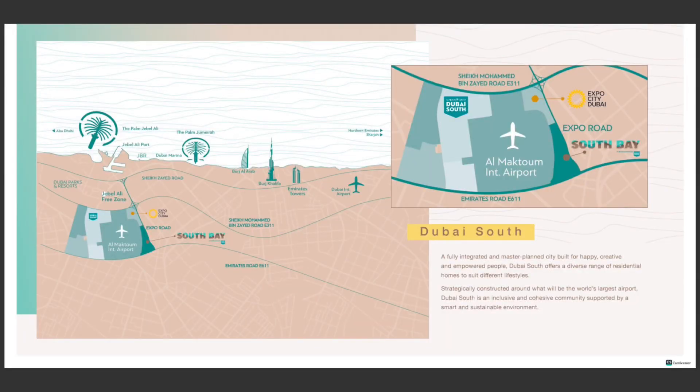This is the only villa community that comes with a post-handover payment plan. Location-wise, it's only 20 minutes from Palm Jebel Ali — which is also expected to increase in value by the time South Bay is completed — and just 10 minutes from Al Maktoum International Airport. Contact me to secure your unit.